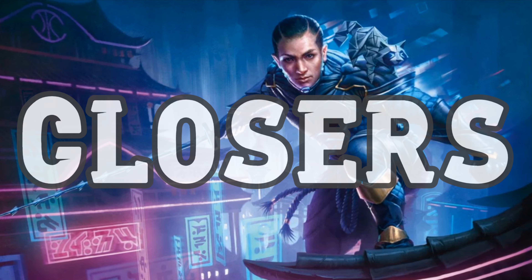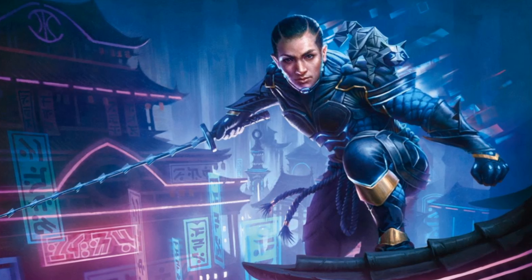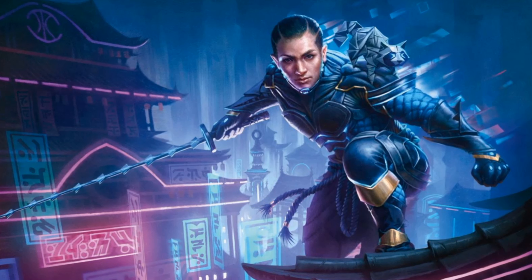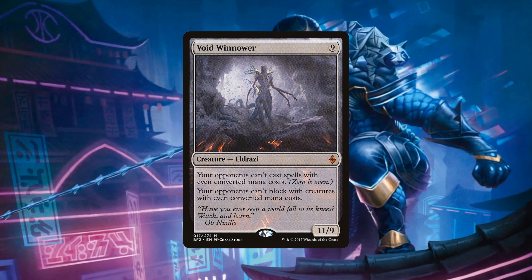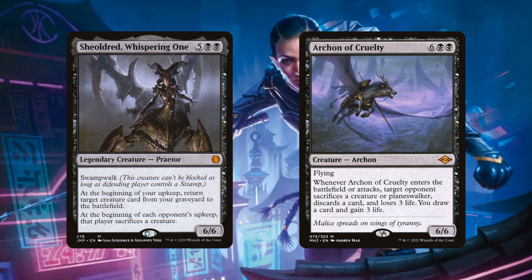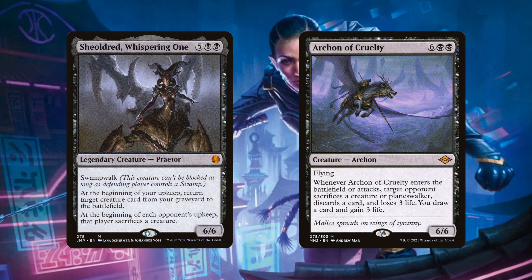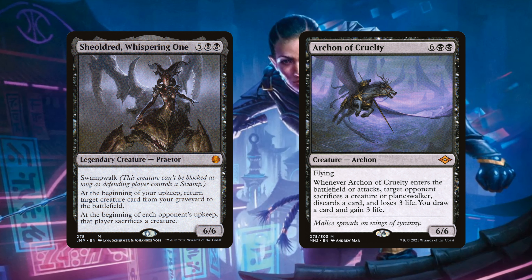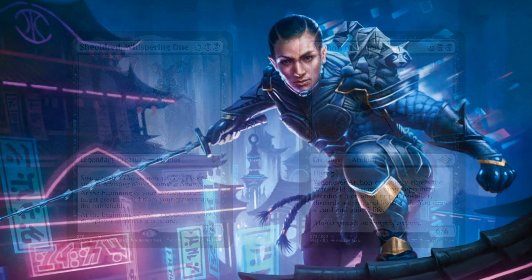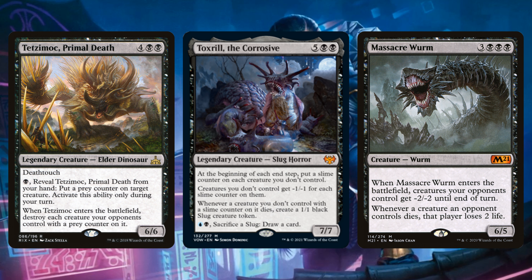Closing out the game will feel like a bit more of an extension of our control section in a way, as we cheat out large creatures with devastating abilities. Void Winnower will prevent our opponents from using half their resources, and it's great removal bait. Sheoldred, Whispering One and Archon of Cruelty will repeatedly attrition our opponents until they have no more resources to keep up with the battlefield. Tetzimoc Primal Death, Toxrill the Corrosive, and Massacre Wurm can all help us wipe multiple creatures off the board, occasionally being one-sided board wipes.